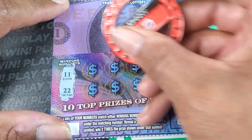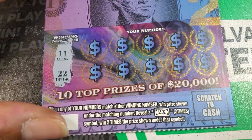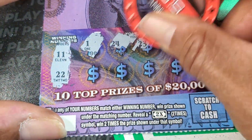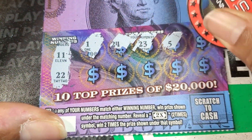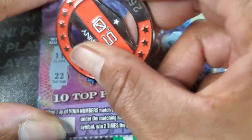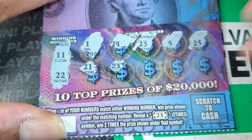11 and 22. Go a little closer — this is a smaller ticket. We've got a single one: 24, 23, 5, 25. We need 22. 21 — one up. We got a 2x!